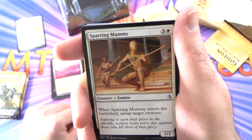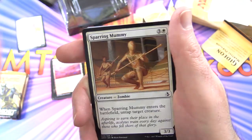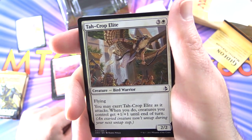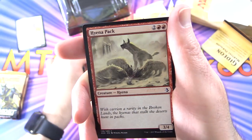Sparring Mummy — Creature Zombie 3/3 for 4 mana. When it enters the battlefield, untap target creature. Two of those. Tah-Crop Elite — Creature Bird Warrior 2/2 for 4 mana with Flying. You may exert Tah-Crop Elite as it attacks; when you do, creatures you control get plus 1/plus 1 until end of turn.